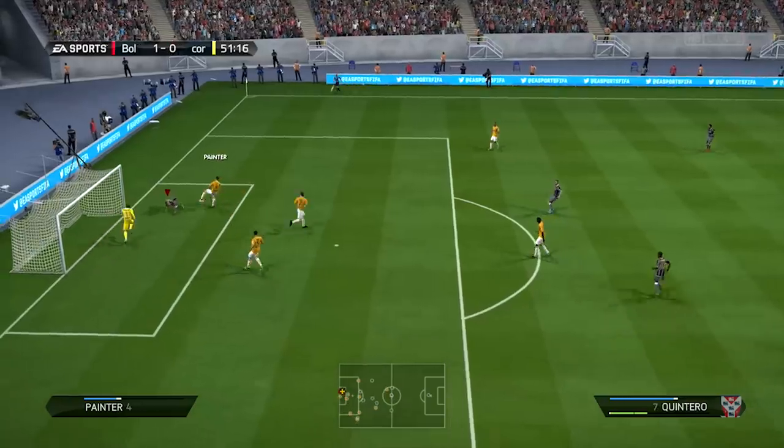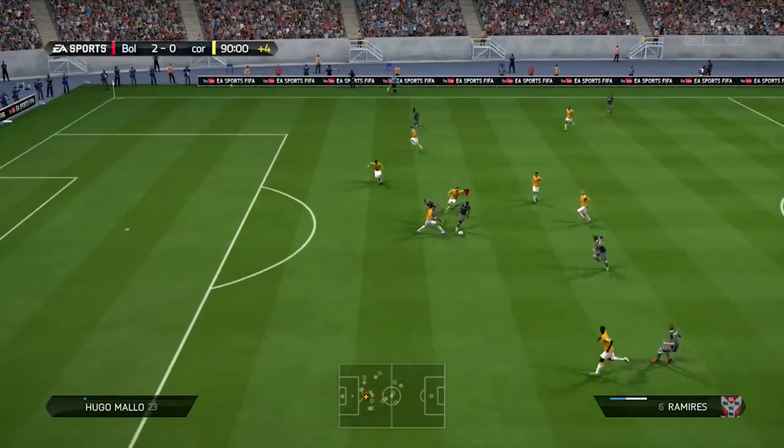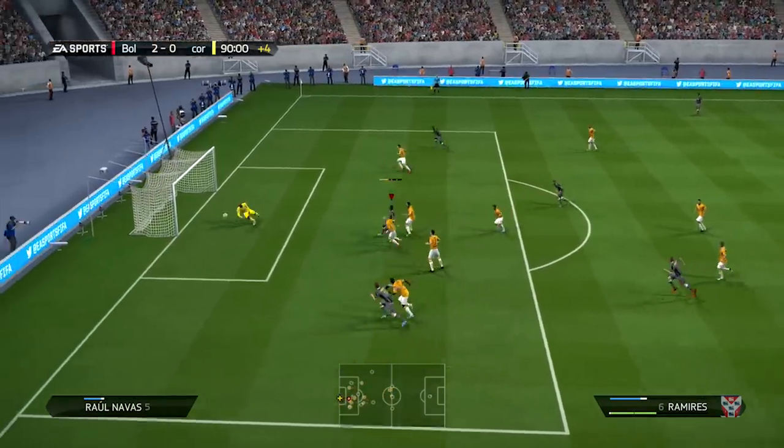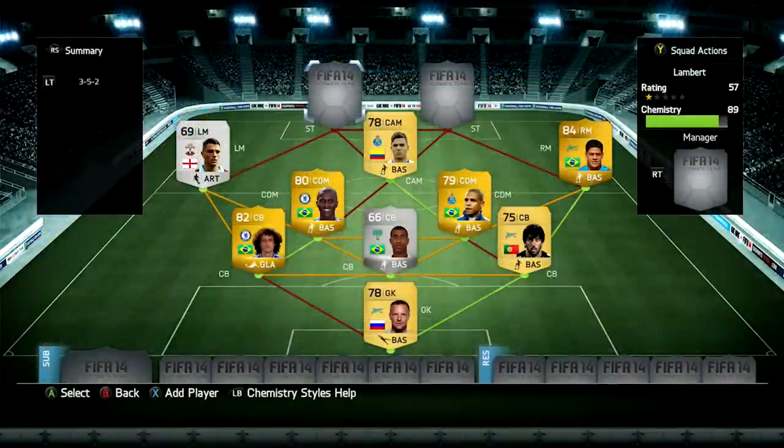Look at that shot from Jay Rodriguez with his weak foot. And this is one of my best goals with the midfield — Ramirez just dancing in and out of all the players and using his weak foot to get it past the keeper.